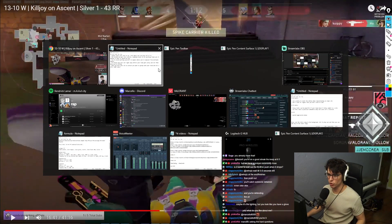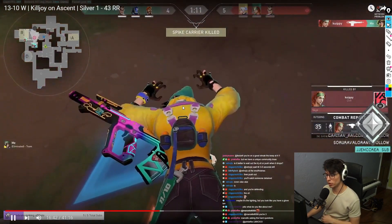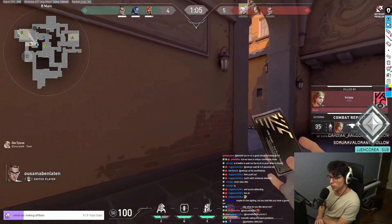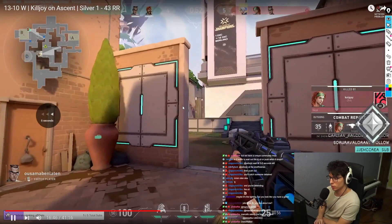One thing too — you want to stick with your team. I'm noticing you're putting yourself in pockets where you're by yourself and secluded, ending up in 1v4 or 1v5 situations. Lurking is okay sometimes, but not with the bomb, and especially not with KJ's ults.